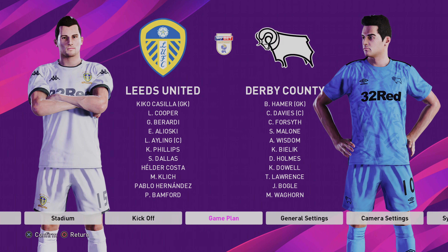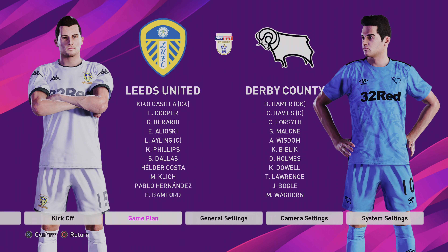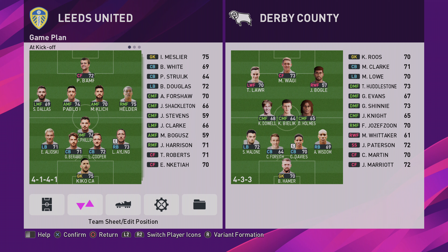Hello ladies and gents, welcome to another Pro Evolution Soccer 2020 video with your host Spoonie Peters. Today we're looking at Marcelo Bielsa's Leeds United formation and tactics. It's on legend difficulty, 15 minutes worth of game time and up against Derby County in the Skybet Championship.